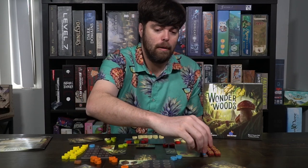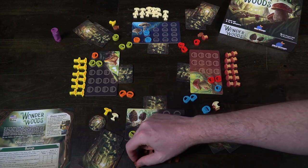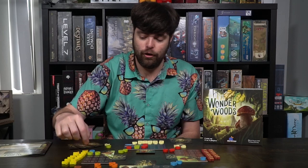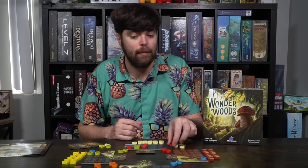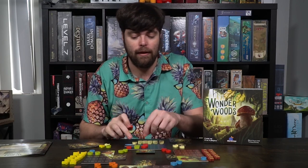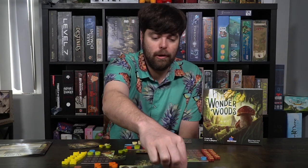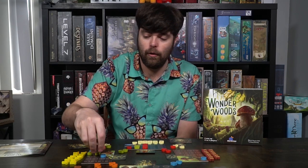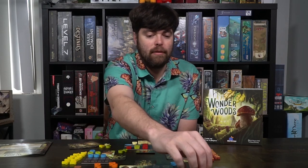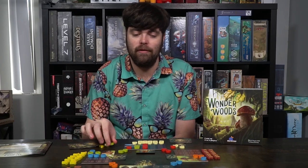Play continues around the table with each player placing baskets and gaining mushrooms. The orange player selects their same mushroom again, which now costs two baskets instead of one, and the green player takes another for two. This keeps going until players are unable to place any more baskets. For example, if the red player has one basket left and all the one-slot spaces have been taken on the boards, that player will have to pass. Once everyone has passed, that is the end of the harvest phase.